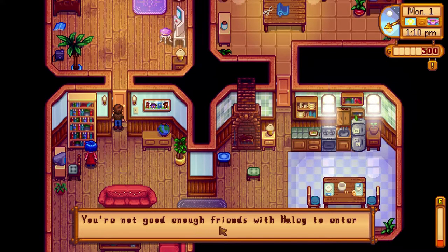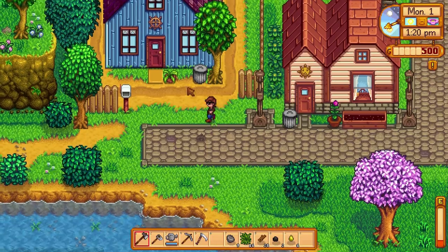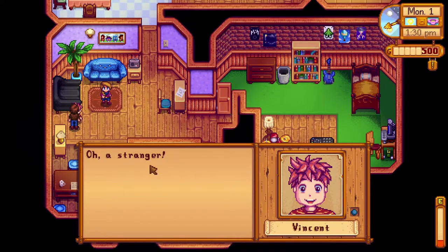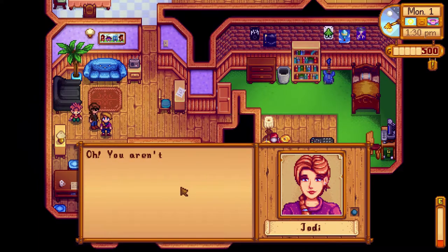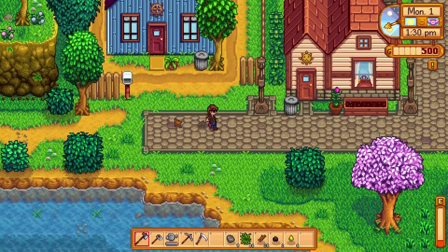We try to enter Hayley's bedroom — 'You're not good enough friends with Hayley to enter her bedroom.' Fair enough! We meet Vincent, a young boy: 'Mama says not to talk to strangers, but you seem okay.' And we meet Jody: 'You aren't exactly how I imagined, but that's okay.' We've introduced ourselves to a few more residents.